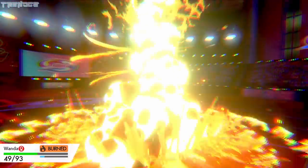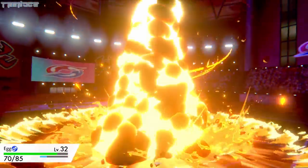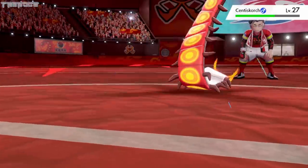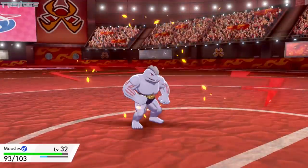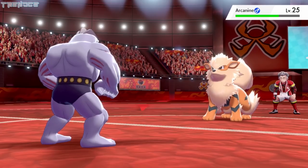We land a couple of weak attacks before Wanda is taken out by a G-Max move. Egg is up next and loses half of his HP to another attack, but restores a bit of health thanks to his Citrus Berry. A couple of turns later, Metronome becomes Air Slash and brings Cinderace down. We send out our new Machoke, named Moosels, and Arcanine attacks with Flame Wheel. His first Metronome becomes Aerial Ace and takes about a third of Arcanine's HP.